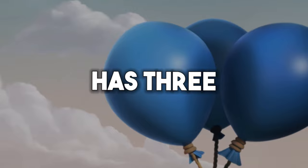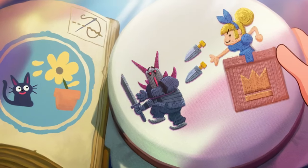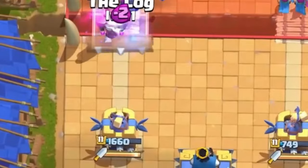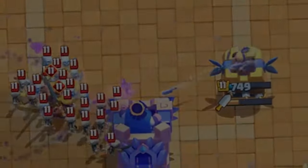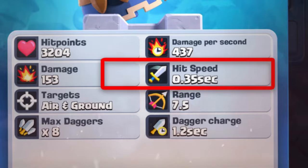The Dagger Duchess has 3 unique modes we've never seen before, that each have different hit speeds and DPS, giving this card both its best strength and best weakness. The first mode is the initial burst, which is when the Dagger Duchess is throwing only the first 7 knives, because there are 8 maximum daggers. This is the fastest mode she has without a doubt, and it relies on the written hit speed, which is a very quick 0.35 seconds.